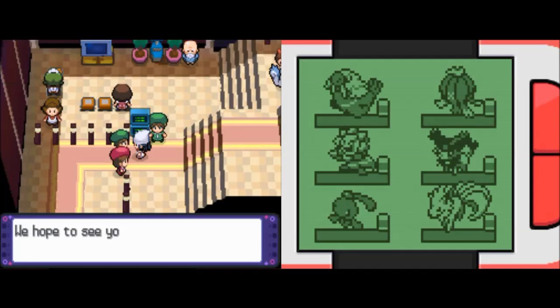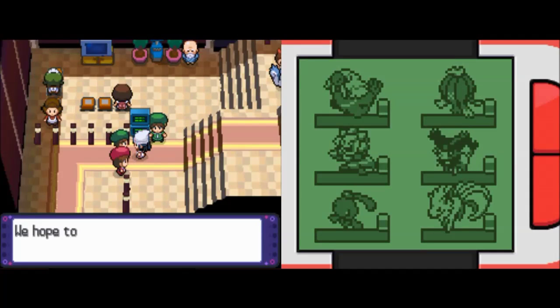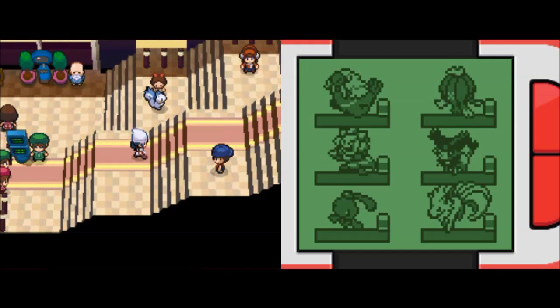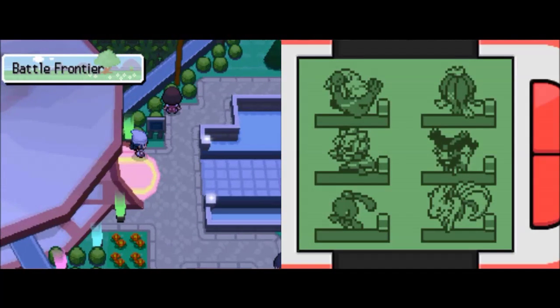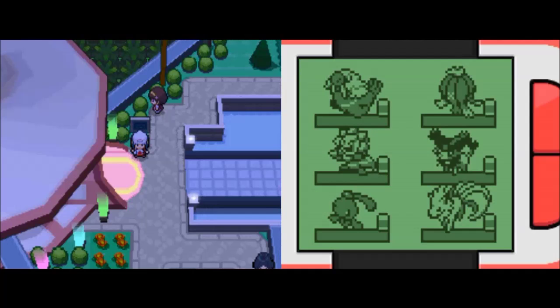Yeah, for each of the facilities you get a different number of battle points for when you complete the challenge. For this Battle Hall, you only get one BP when you complete it, which I suppose I kind of understand because it's really easy - or really easy in the beginning. So, I believe that's gonna be it for this episode. Thank you for watching - make sure you subscribe and stay up to date with the rest of my videos. I will see you guys next time for what may be the last episode of Pokemon Platinum Randomizer. How emotional - see you then.